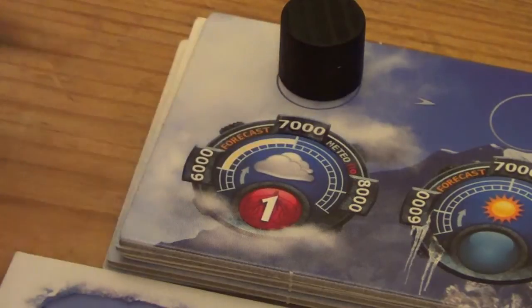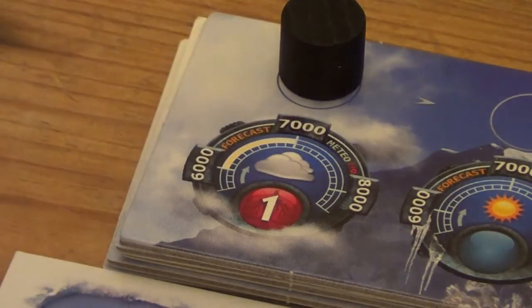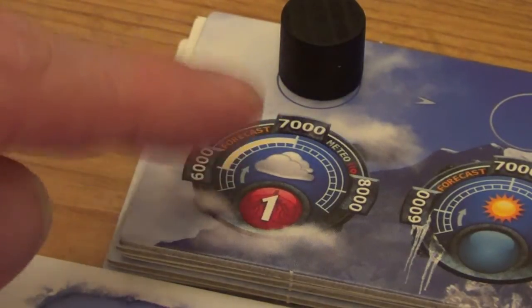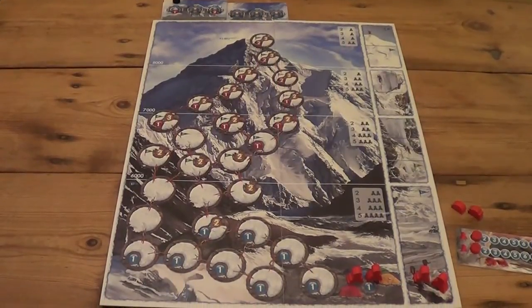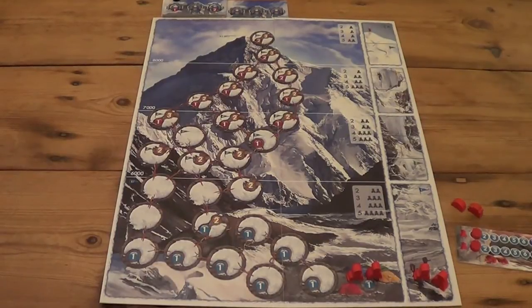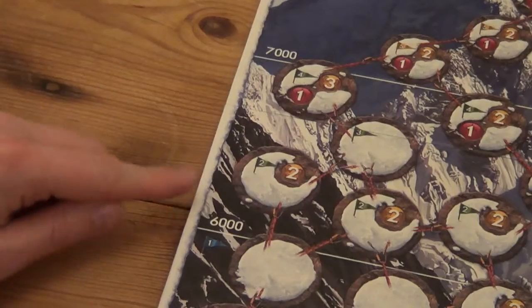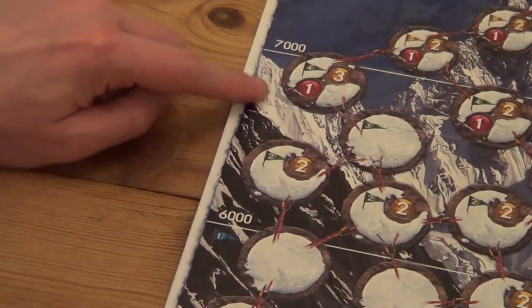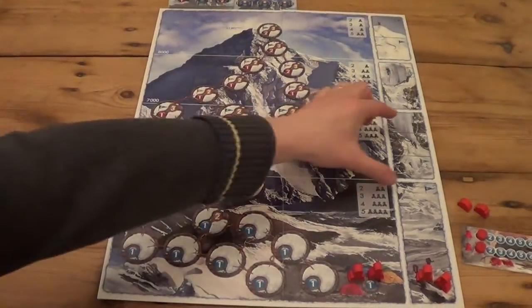Each weather space has an altitude shown by this white line on the altitude meter. This current weather is effective from 6,000 to 7,000 meters; above 7,000 meters there's no weather. The cloud represents the weather conditions. On the left-hand side of the mountain board, 6,000 meters is marked here, so the weather is currently impacting the zone from 6,000 up to 7,000 meters.